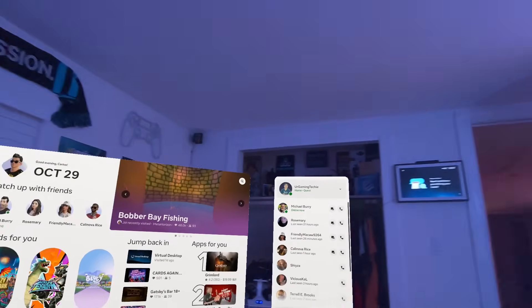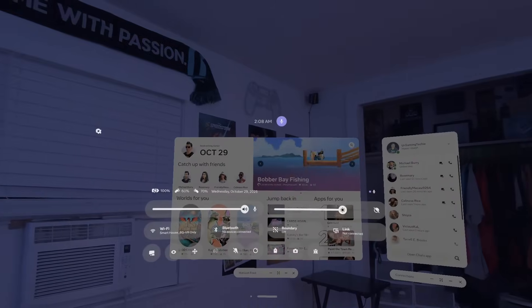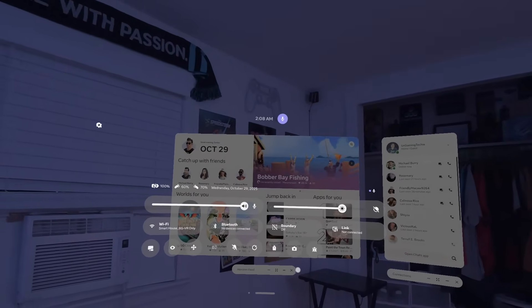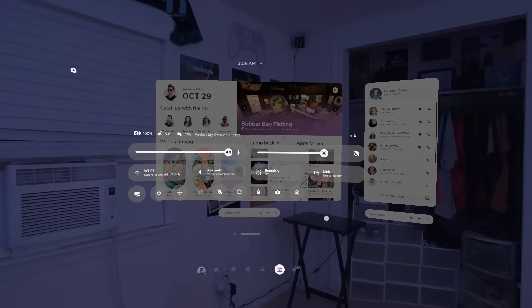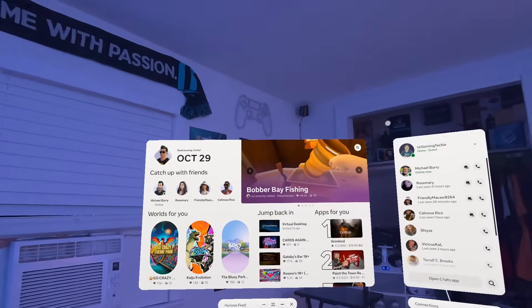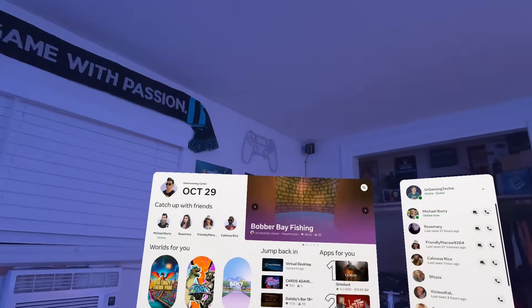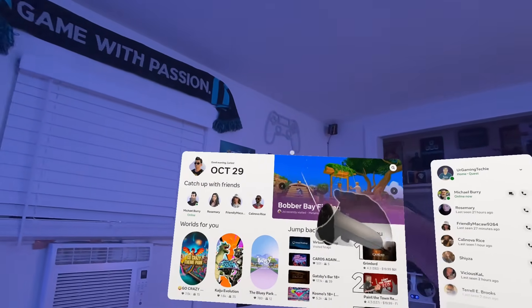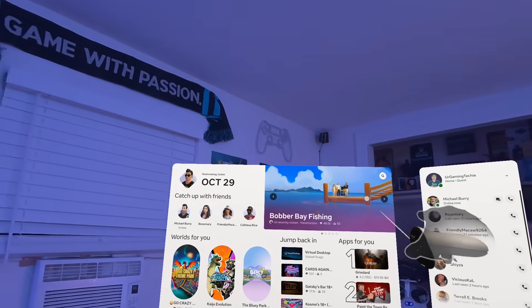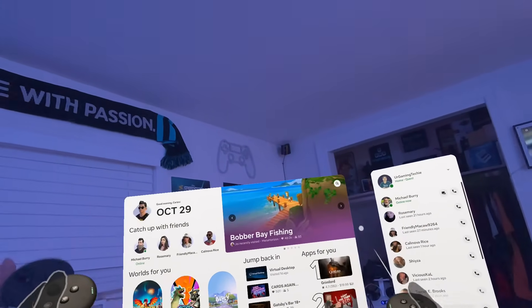Here is the OS we're going to be talking about — version 83 that I just got on my Quest. Really excited to show this off because there are some interesting changes. First of all, when you first get in here, you can see I'm in mixed reality. I just turned my headset on after getting version 83 and you're presented with this screen, which a lot of us have seen in version 81.